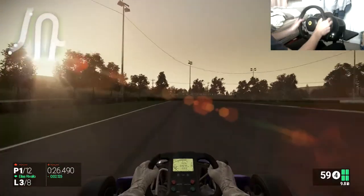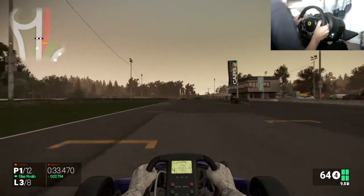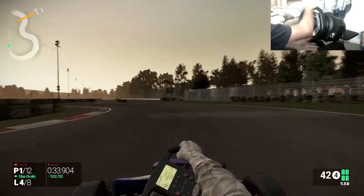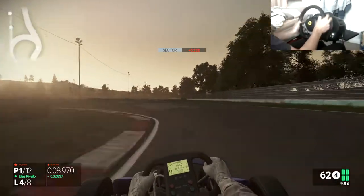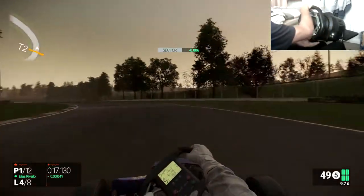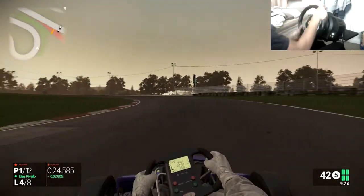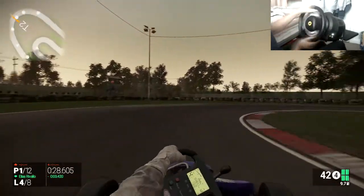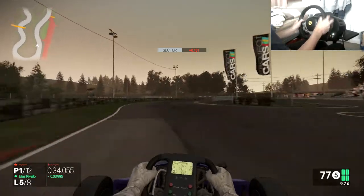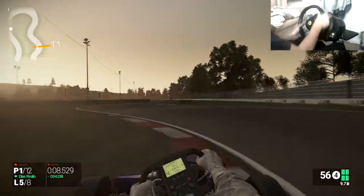We're flying right now. We are drifting — we're taking it to the limit. We have to lift off through there; if we don't lift off we are spinning out, you saw that in the last episode. We've got to be careful on the bottom through there. Taking it wide and cutting in on the apex just seems to be so good on this track — it gives us a straighter attack at this chicane.